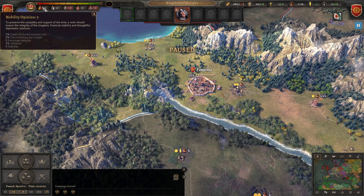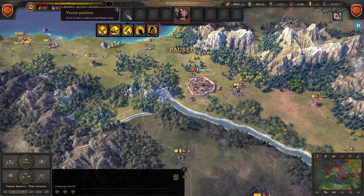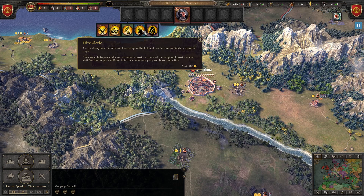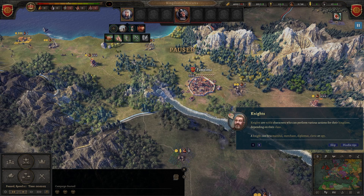The merchants don't like us, and the peasants don't like us either. Now if we go up here, we can hire somebody to the noble court. We can hire a marshal, a merchant, a diplomat, a cleric, or a spy. We're going to hire a diplomat — we need more allies. His level is determined by what skills he possesses and how skilled he is at each one.